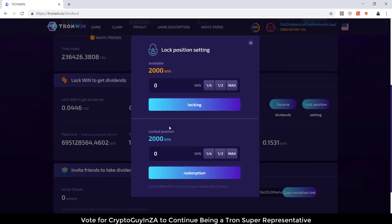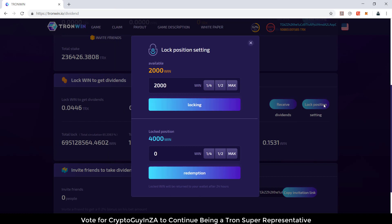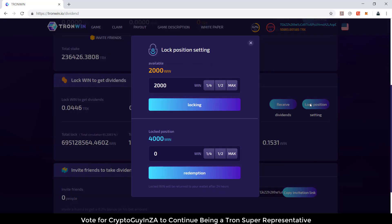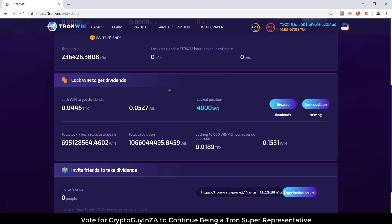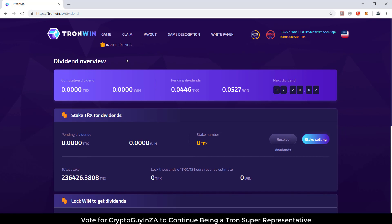So if you want to lock your position, you can see how much WIN token you've got here. I've got another 2,001 — I can lock that in. Now I've got a total of 4,001. If I go back into my lock position, I can see how much is locked and then take it from there. Basically you can play, get your WIN token, claim it, lock it and get dividends — and I'll track it and see how the dividends go from this game.